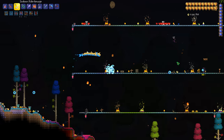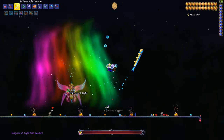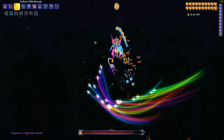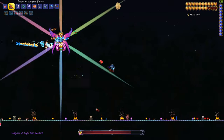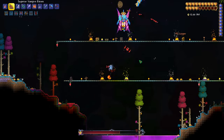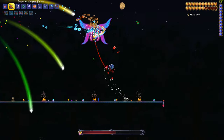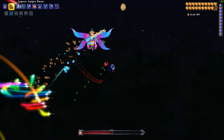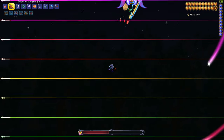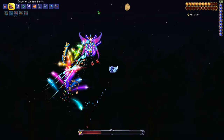There's the Prismatic Lacewing — it'll start to change colors. Once you kill it you summon the Empress of Light. She's pretty difficult. I'm using the UFO mount to move around and I try to stick close to my hearts. Knowing the timing of everything is something you're really going to want to do. I use the Vampire Knives to gain health back.